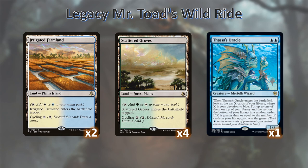And oh! What's this? Thassa's Oracle? Why yes, that is our main win condition. Our goal is to be able to cycle away as many things as possible and then cast our Thassa's Oracle. If they happen to counter it and it's not exiled, we can then unearth Thassa's Oracle for a second attempt. We can repeat this process several times if need be.